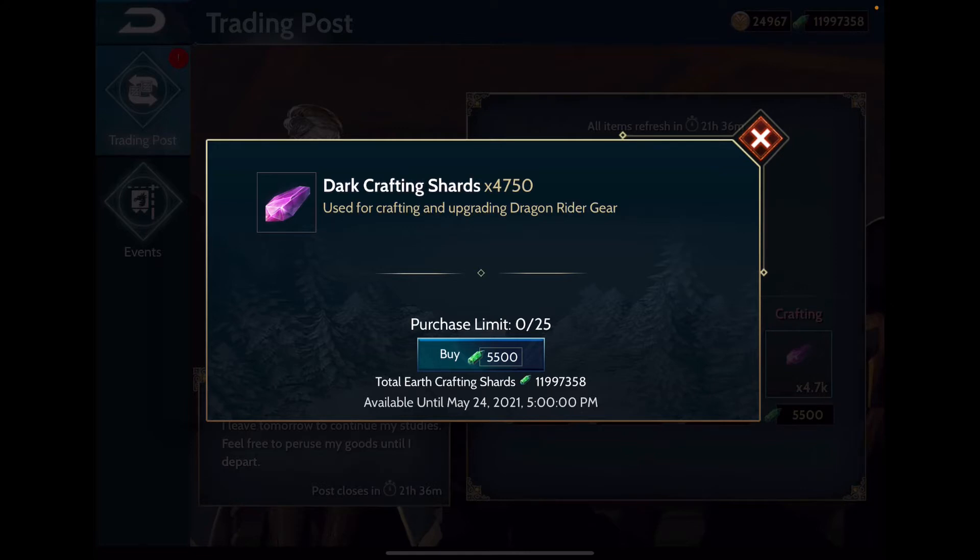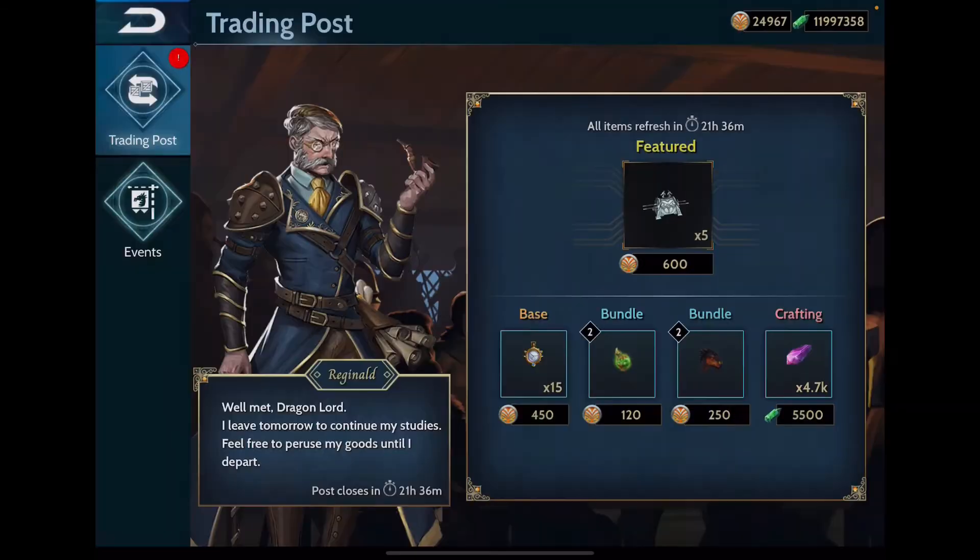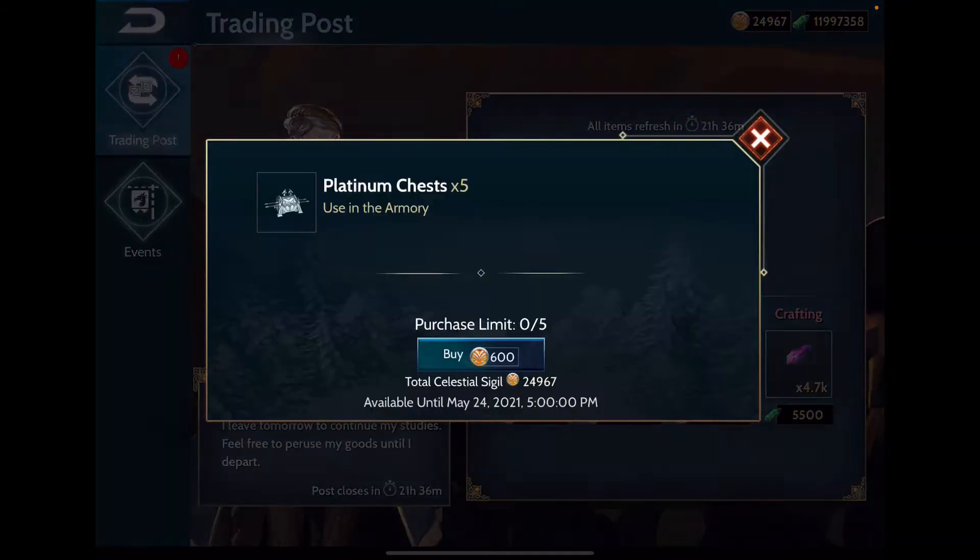You might think you don't need earth shards now and only need dark shards, but eventually you will need those earth shards. You'd essentially be throwing away 1,000 of one type of shard to get the other — just something to think about.